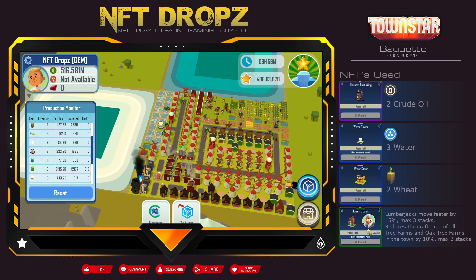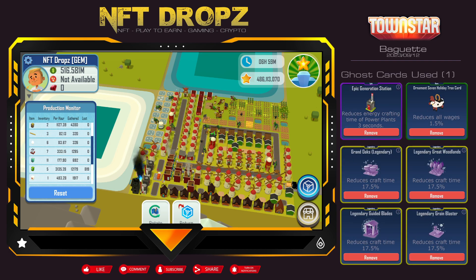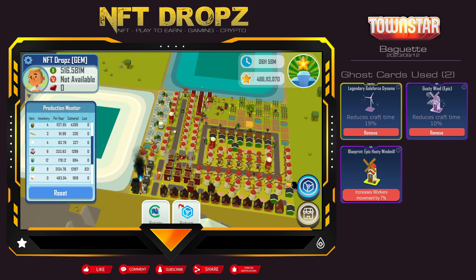Last are the ghost cards — there you can see the ghost cards I used; you can have a look through that to get an idea of what I've got. That will differ for everybody depending on how you fared in previous competitions. I also have a second set of ghost cards. Keep in mind ghost cards are no longer given out — it's now blueprints — but your ghost cards are still effective.